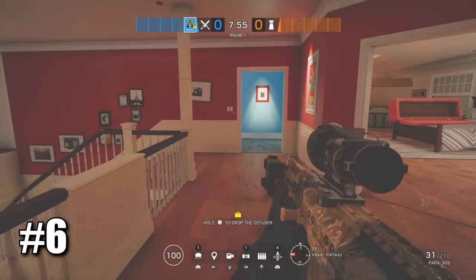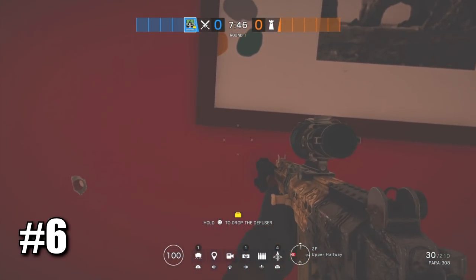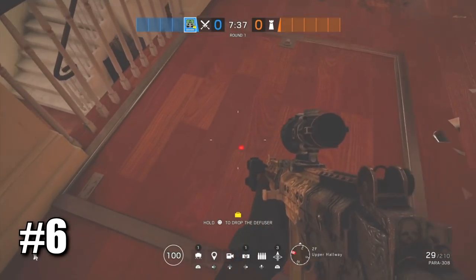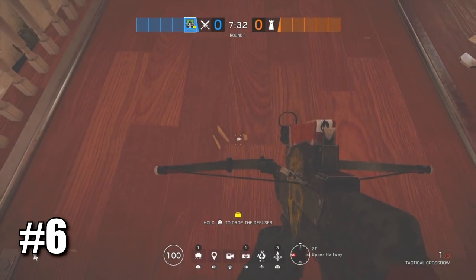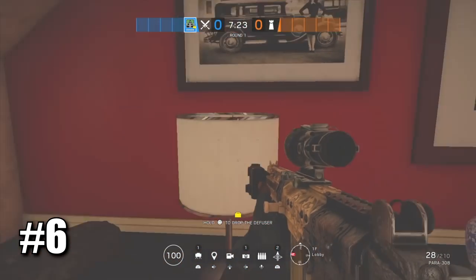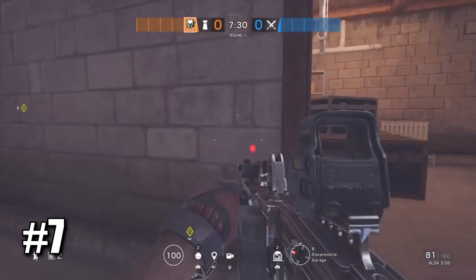This next tip is more for beginners but most people don't even notice: you can actually shoot Capitao's bolts through bullet holes. Make a bullet hole like this, then shoot through it — as you can see it goes right through. Aim around the middle when you shoot. This is really useful because you can block roamers or use it in various situations.